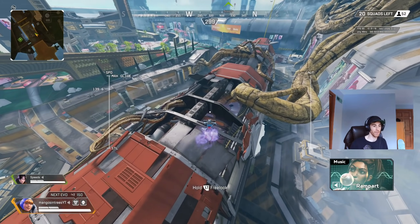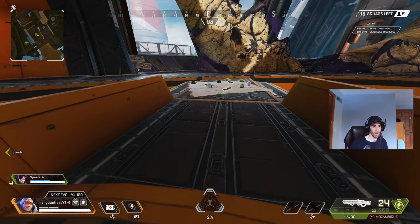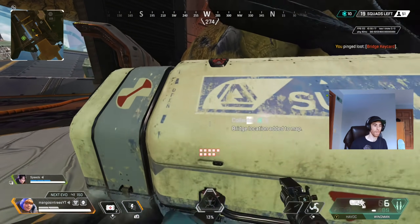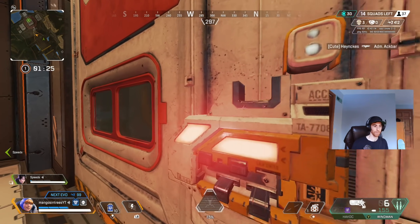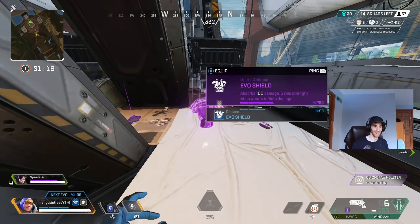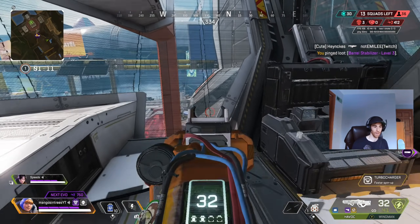Tip number two: regarding the new POI in between Bonsai Plaza and Orbital Cannon called Icarus, there is a huge ship with a loot vault in the front. In order to unlock that loot vault you need to locate key cards found on corpses in the back of the ship. Once you get that key card you can access a ton of high-tier items — purple armors, purple attachments, turbochargers. If you're familiar with the loot vault on World's Edge, it's a very similar concept.